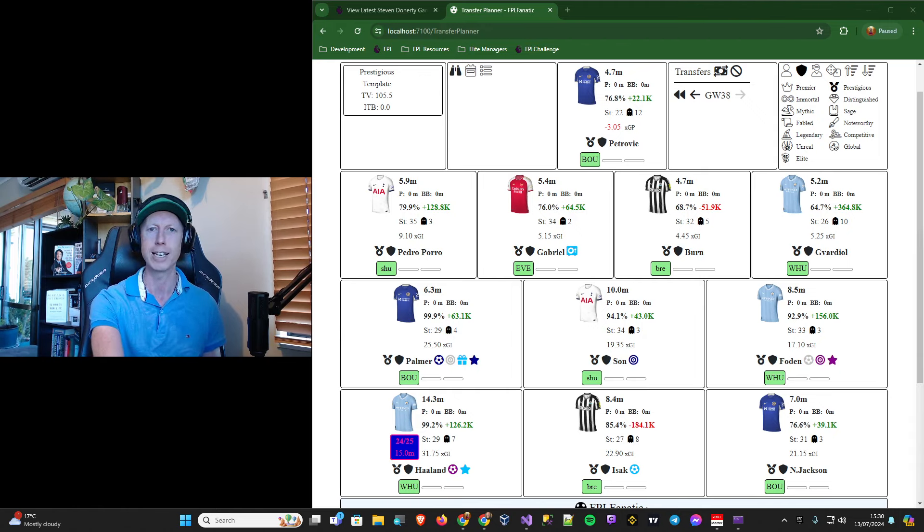What we've got on screen here is my version of a transfer planner. It's nowhere near complete yet but it is functional to a certain degree in terms of different stats, ownership levels, and various bits and pieces within what you would see as your normal transfer planning screen. In the top right-hand corner I've introduced a new concept called rank tiers, which are basically there to show the ownership levels of various players at the various ranks out in the game. We've got Global, which is just the entire game's ownership.